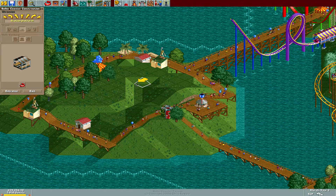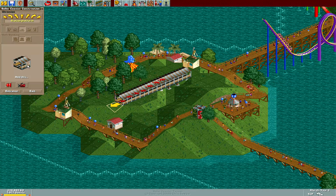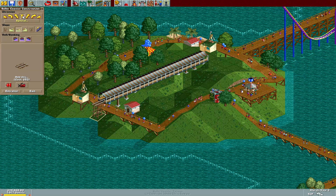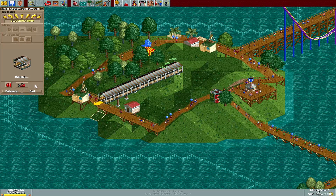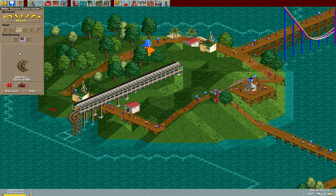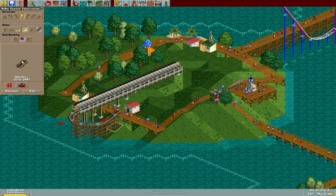We're gonna have to make the gate a little bit shorter, I think. Actually, maybe we could just make it go — yeah, it'll go right over the top there. Very nice. I'm gonna shorten it on this end just a little bit so I want to make sure we have enough space to get back out. Going up the lift.